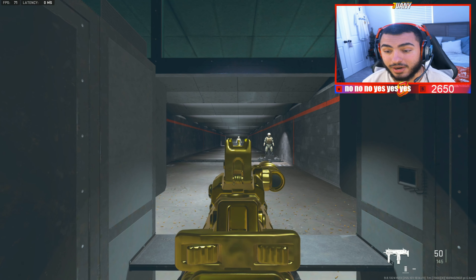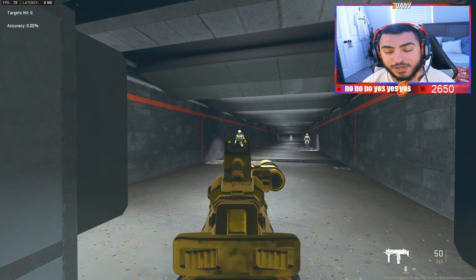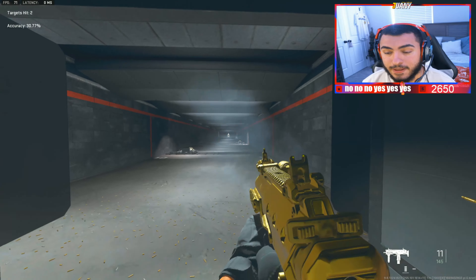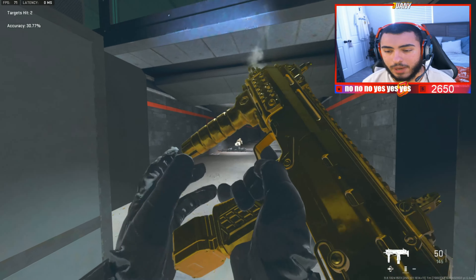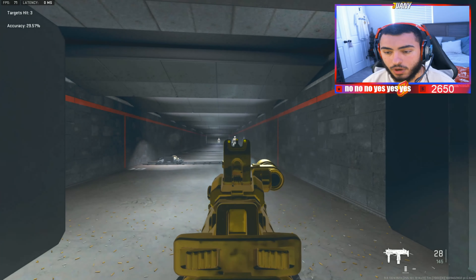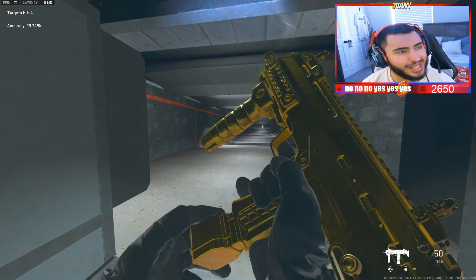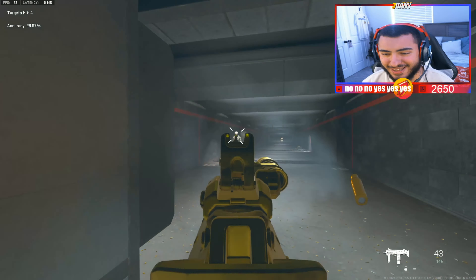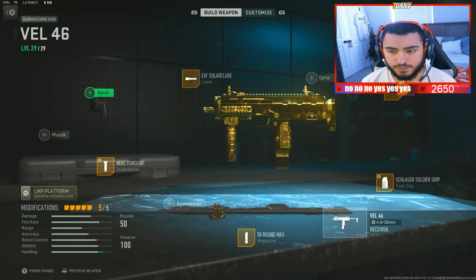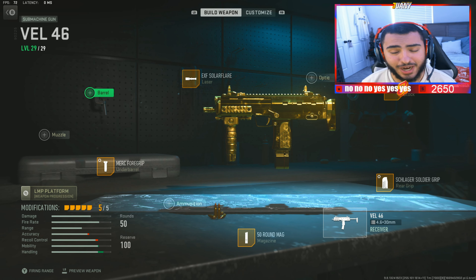Let's take this gun to the firing range and show you guys how this gun hits. As you can see, our gun is not moving at all — aim idle sway is good. Let's see how this gun kicks. Not bad. I mean, for me I'm pretty good at controlling recoil, but that's not bad. He wasn't even fully up. That's very interesting.